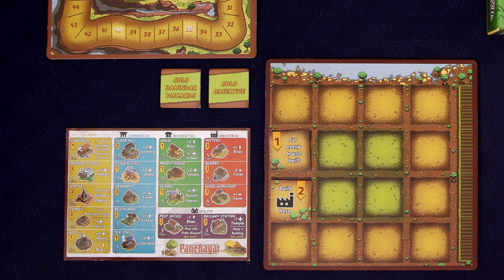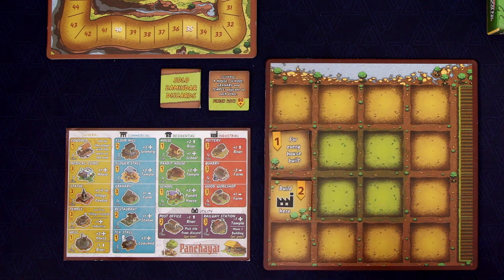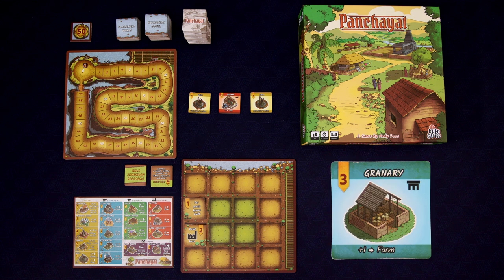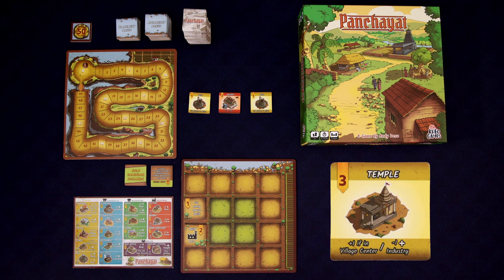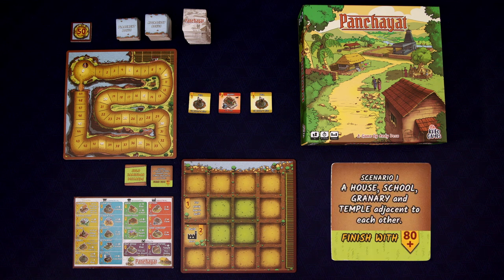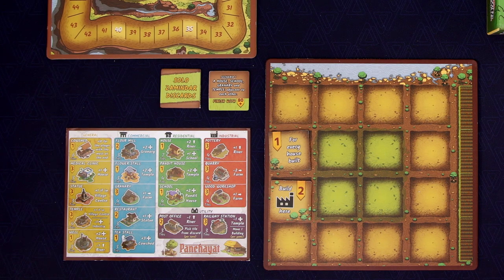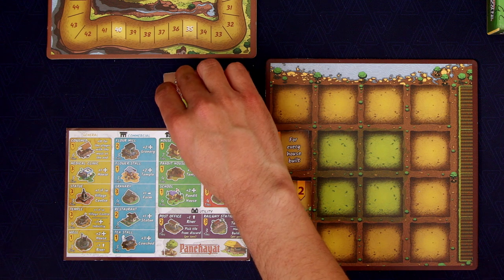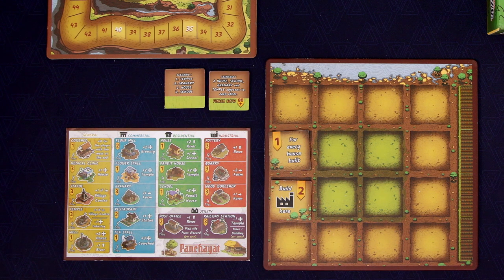You then want to pick out a solo objective. There are five that come in the box, and for your first game it's recommended to start with scenario number one: A New Beginning. In this scenario, a new family would like to settle into your village — the man works at the granary, the woman visits the temple regularly, and their children attend school. So you have a special goal: to build a house, school, granary, and temple adjacent to each other, and also to finish with at least 80 points. In the solo game, we play against the Zamandar, an imaginary opponent who just wants to thwart our plans. You take the corresponding scenario one solo Zamandar discard tile, which shows which tiles the Zamandar wants to take from us. Setup is done — we are ready to begin.